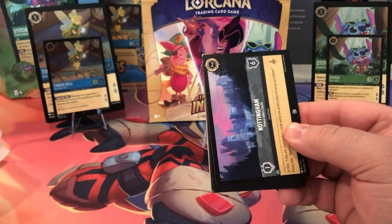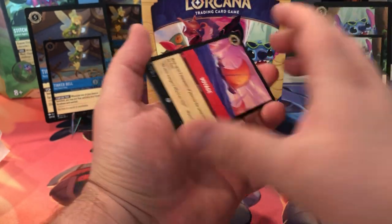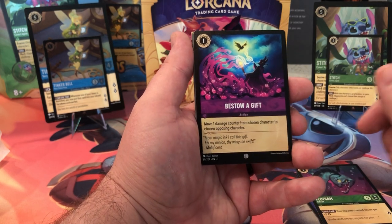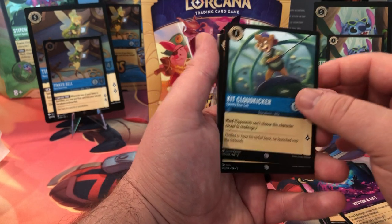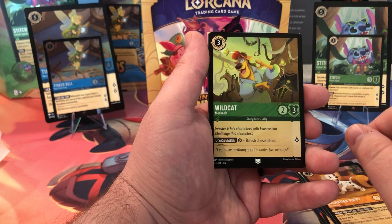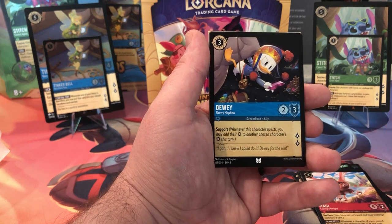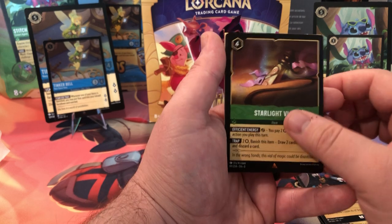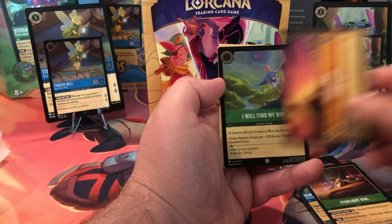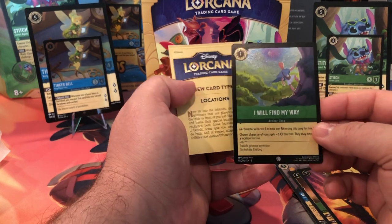Starting off strong with these new land cards — the location ones, these are cool. We got Nottingham, The Voyage, Flotsam, Bestow a Gift, Kit Cloudkicker, a Dalmatian Puppy — there's a bunch of those in this set — Wildcat, Maui, Dewey, one of Donald Duck's nephews, Starlight Veil, Into the Pride Lands for our location. And this one should be our holo — we got a holo here. It's 'I Will Find My Way, I Can Go the Distance' from Hercules.